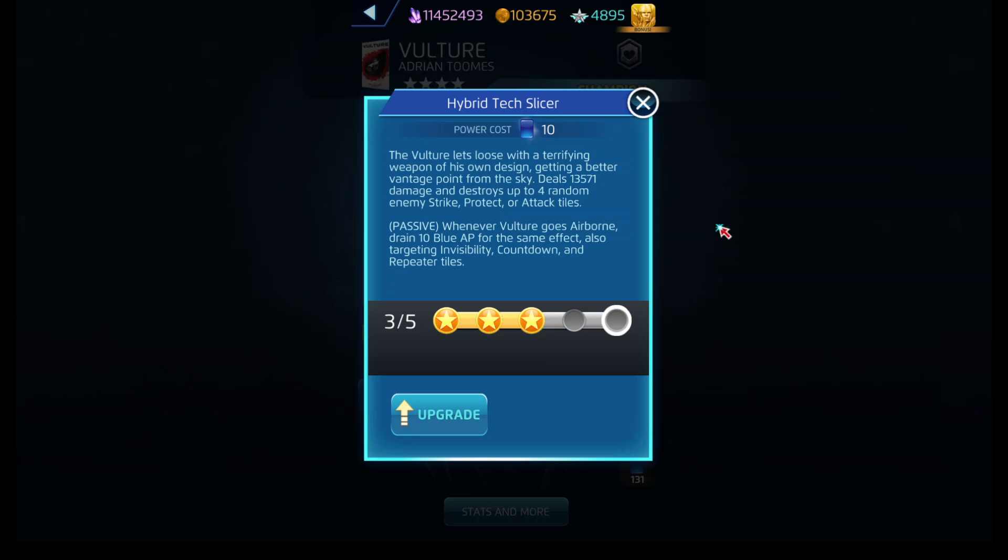Hybrid Tech Slicer is his blue ability, which costs ten. It's both active and passive. The active portion deals damage to the target and destroys up to four random strike, attack, or protect tiles. But if you use this while he's airborne, or whenever he goes airborne, it targets invisibility, countdown, and repeater tiles as well.